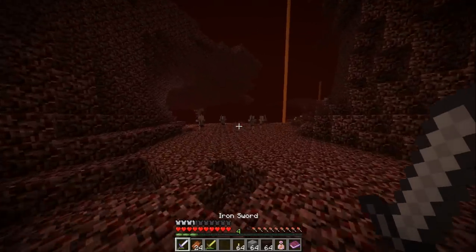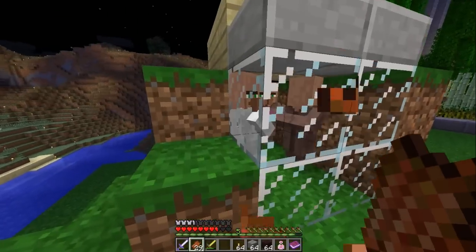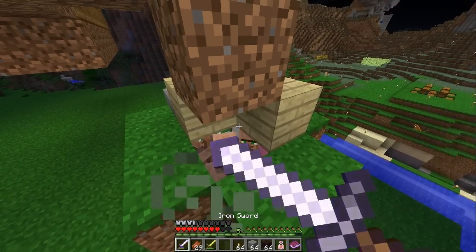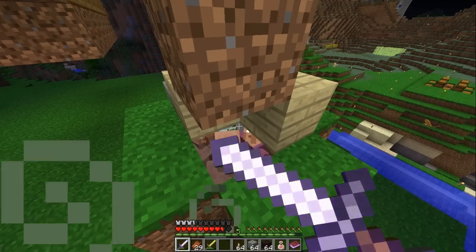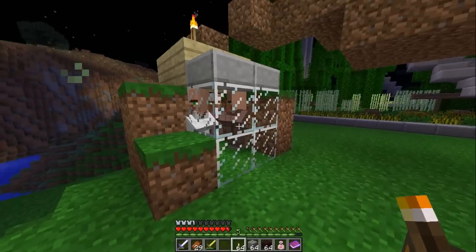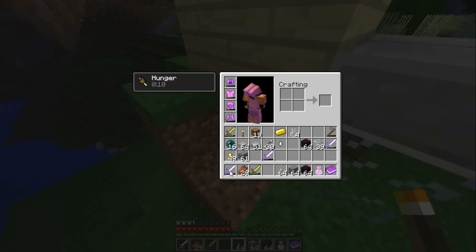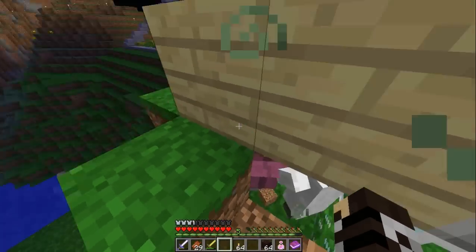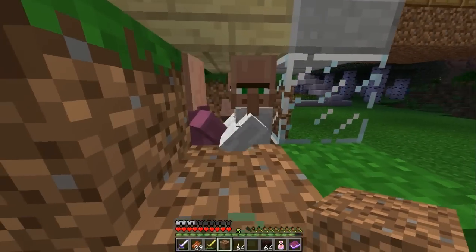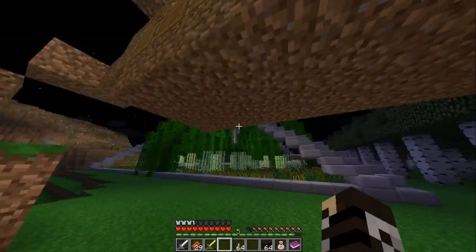Peace out. Before we go, I want to let you know about this villager — he was actually a baby at the beginning of this episode. Baby ones can actually run through here, so we have to be very careful. Let's see what he has — three emeralds for a bookshelf. Okay. Hope you guys enjoyed — peace out.